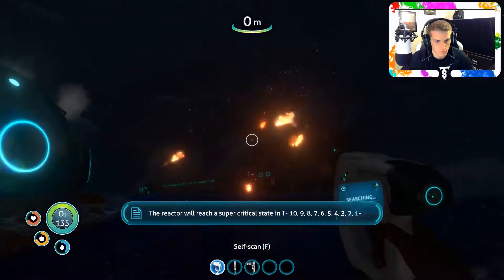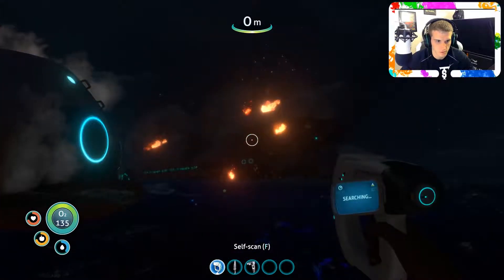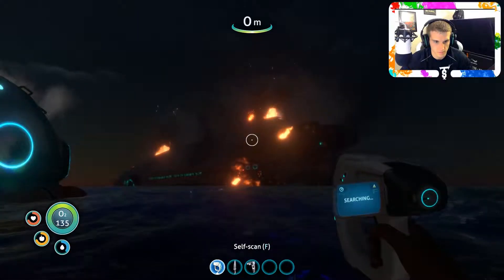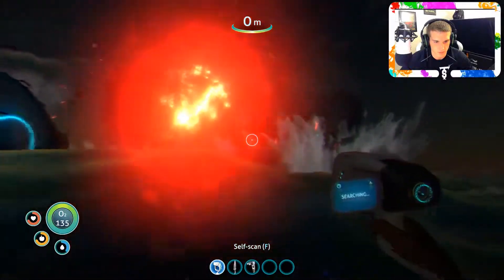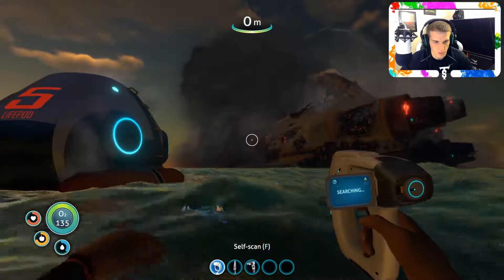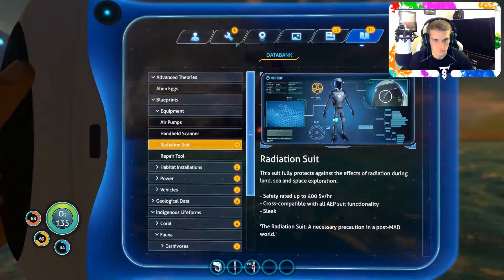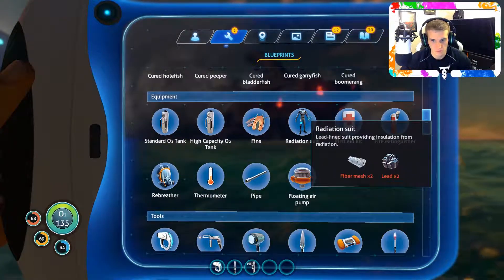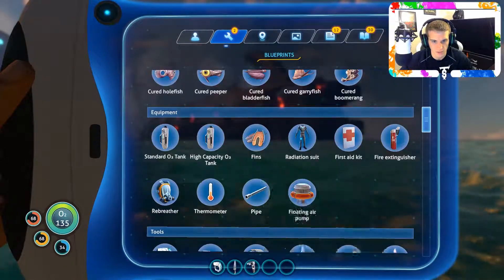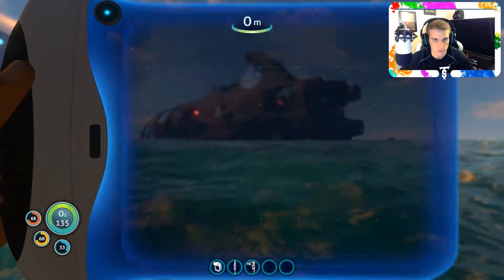Emergency - a quantum detonation has occurred in the Aurora's drive core. The reactor will reach a supercritical state. Ten, nine, eight, seven, six, five, four, three, two. Oh my. Well, it looks like we're not repairing that. New blueprint acquired - for your convenience, the radiation suit has been added to your blueprint database. Fiber mesh and lead. Nice. I still don't know how to make fiber mesh - so that's good. That is really, really good. But I know how to make a bar table.